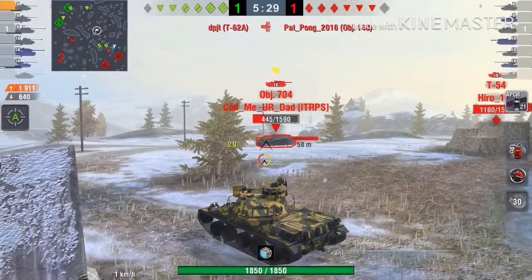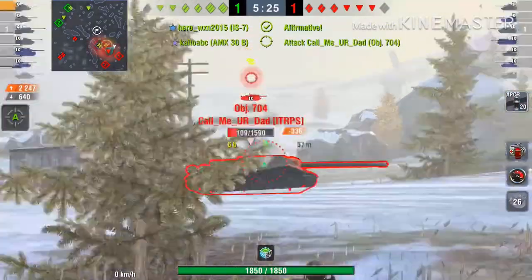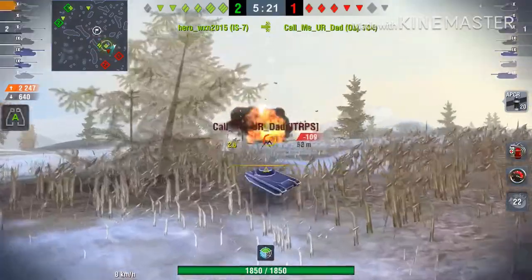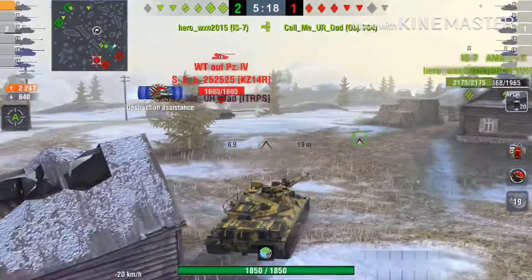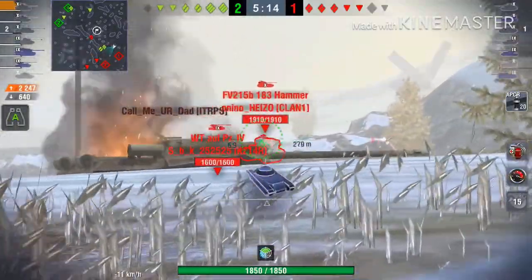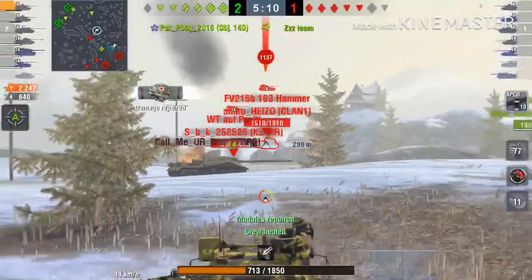We don't want to stay in the open and get shot, especially since they're not spotted. We just stay here and try to eliminate this Object first. I don't want to push still because I don't want to get eliminated right away. The Death Star is actually looking at us.